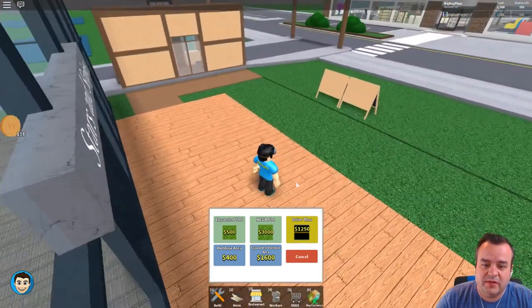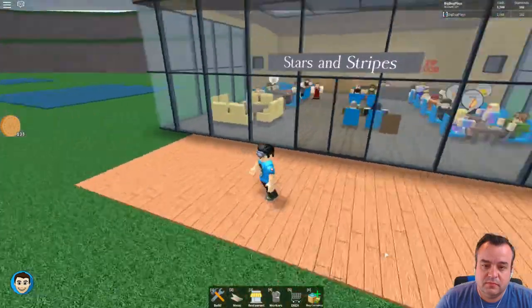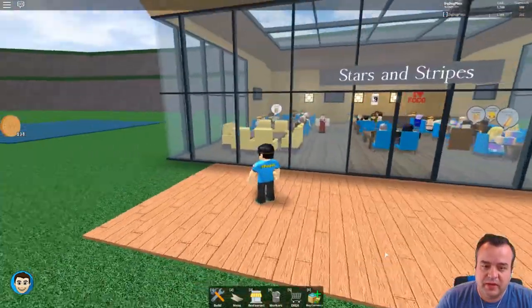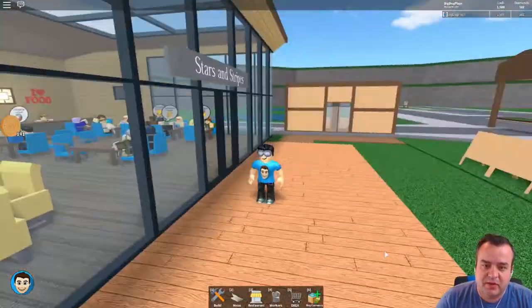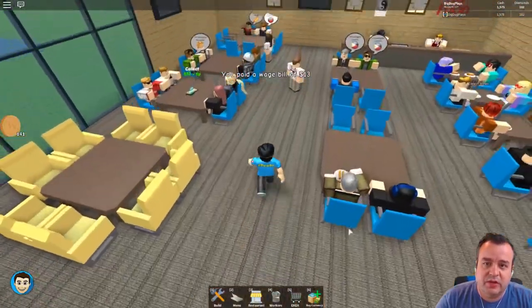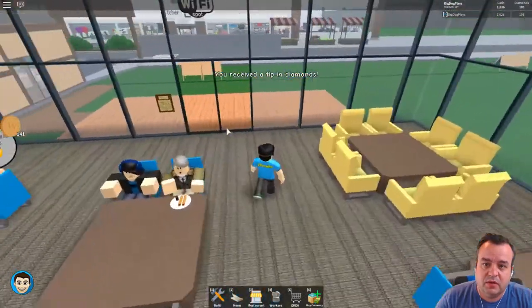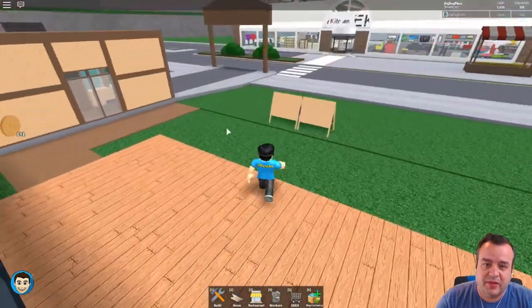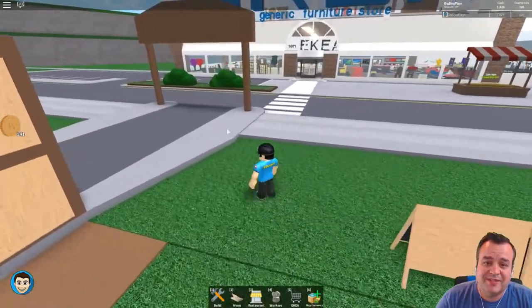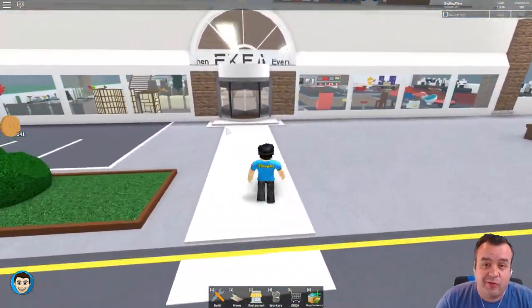Enjoy your new land. So this is it - it's not super big. How do we decorate this? I guess we need to go to Ikea, see what's up. Let's get this place built out because honestly, the more seating, the more monies we make. We may need another worker though because now we have a whole new section.